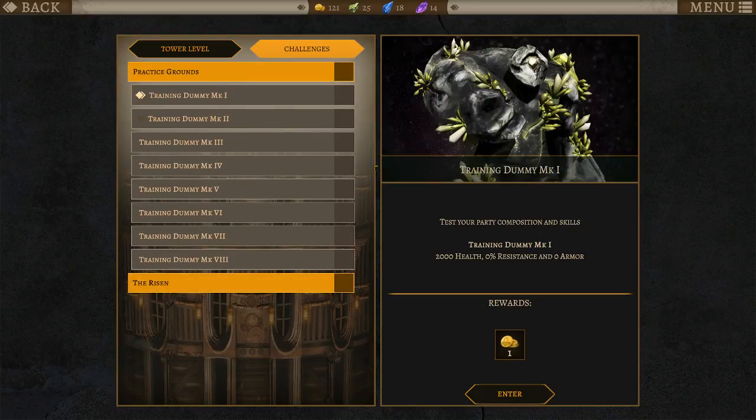I think since these are just kind of test-your-party-composition-and-skills type things, I'll probably just do this in my own time. 2,000 health, 4,000 health. We get more and more health and more and more resistances — 10,000 health, 80 resistance, 100 resistance, 150, 200% resistance. How do you overcome that?